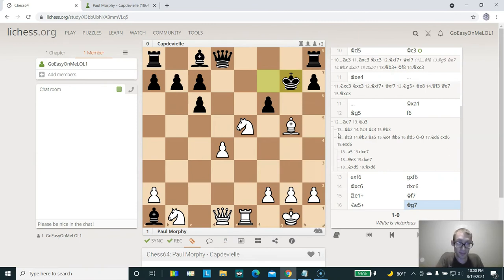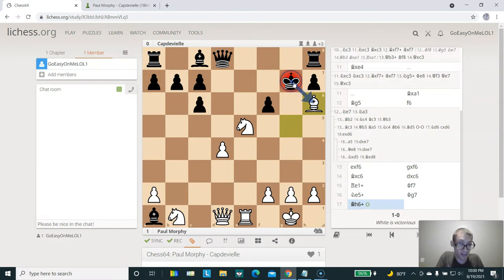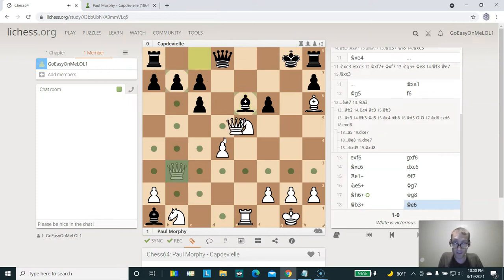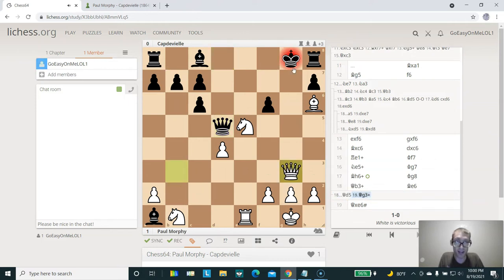White plays this really incredible move — congratulations if you saw it — white plays knight out to E5. Now, the knight cannot be captured because then the queen will be hanging. So the king moves out to G7, and then white plays another stunning move. Go ahead and pause the video and see if you can find it. The right move here is bishop to H6 check. Now the king has only two squares to go to: it could either take the bishop or move out to G8. If the king moves out to G8, then simply queen out to B3 check. If the bishop looks to interfere, then queen takes bishop — checkmate. And if the queen interferes instead, then queen out to G3 — also checkmate. That's bishop to G4, and queen takes. This is pretty awesome.